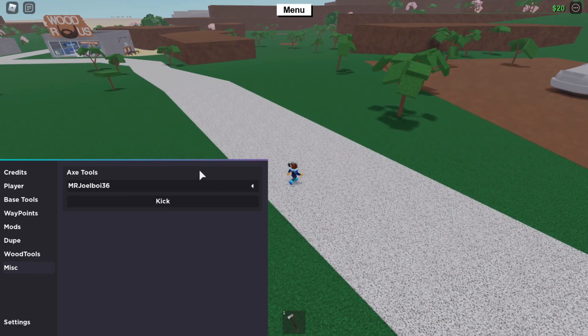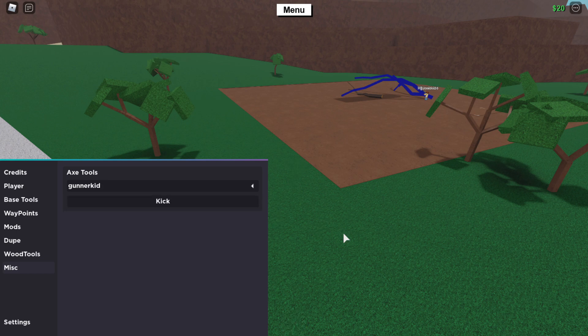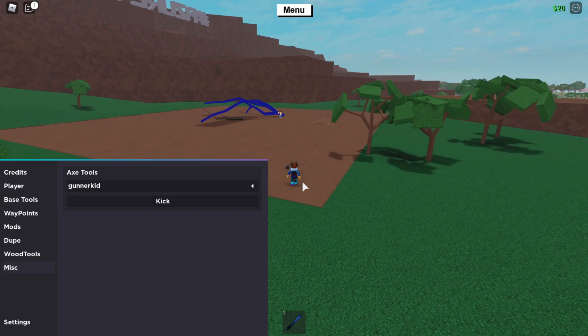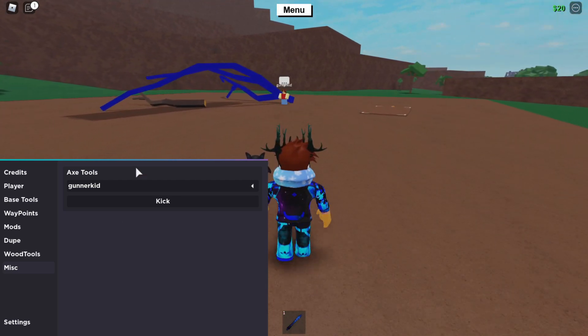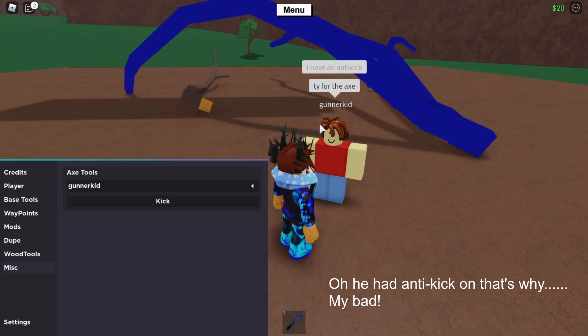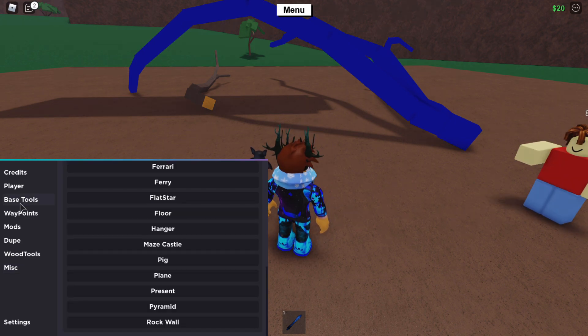Axe tools will allow you to kick someone - let's try kicking Alex. You need to have an axe in your hand for the kick to work, but it didn't even do it. So this GUI is a complete mess right now - it's very buggy. I accidentally gave him the axe too. I'm not going to rate this GUI because it feels very unfinished and it wouldn't be fair of me to rate it.